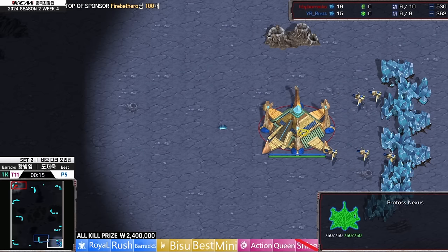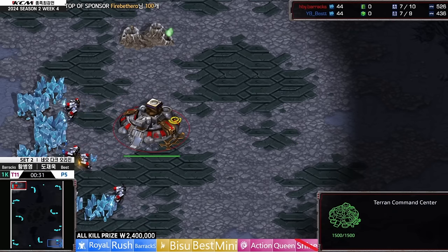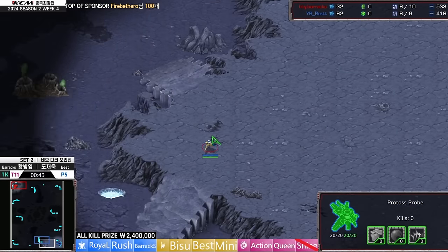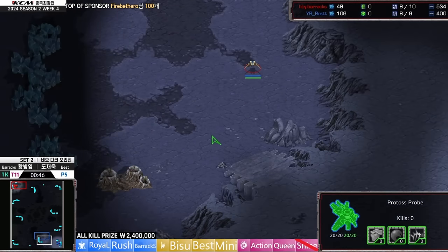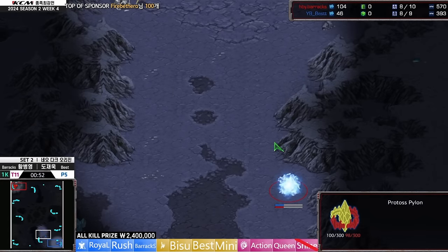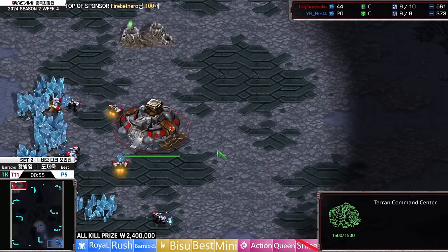That last game is a prime example of why Zerg players are going for early pools nowadays — the 8-Rax is just so powerful. You have to either 9 pool, overpool, or 11 pool in these situations to counteract that 8-Rax pressure. I wish I saw more Zergs go for that. You can get 11 pool into very fast 2-hatch Muta timing, or just play standard 9 pool — 6 Lings — super eco after that. Even overpool is pretty serviceable against Terran, especially if they open 8-Rax.